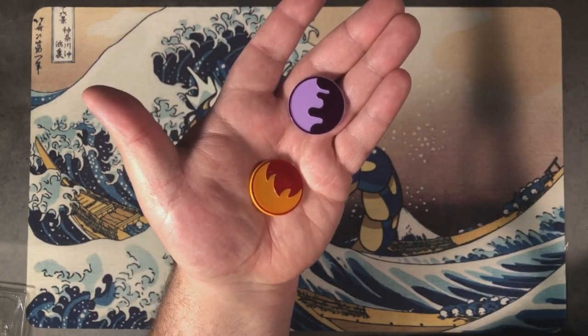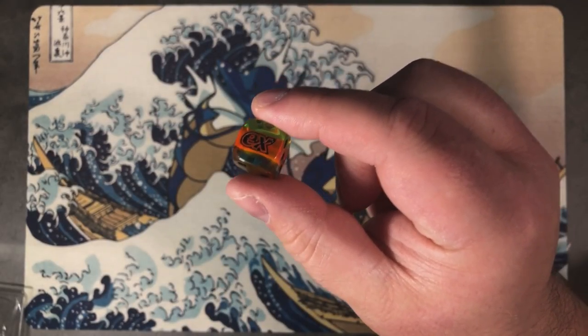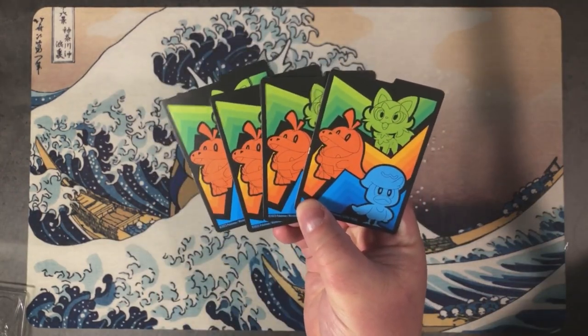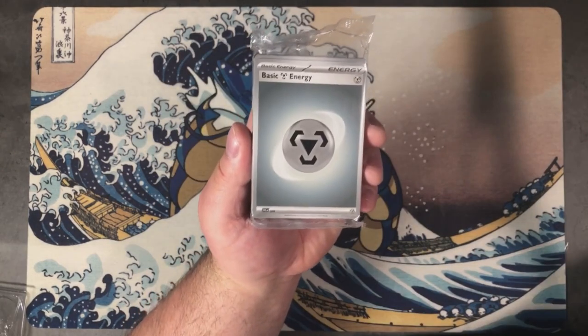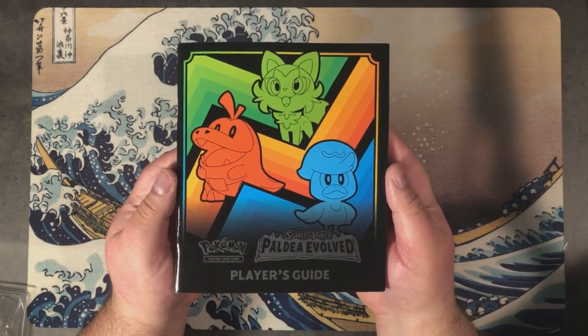Here are our condition markers, our dice and damage counters — and this is probably one of the cooler dice I've seen in a long time. Here are our dividers. On the back they are pretty rough. Here's our brick of energy and our player's guide, which gives us information about EX Pokemon.